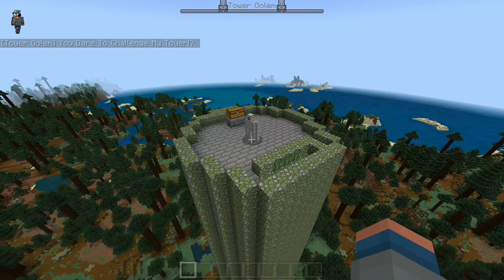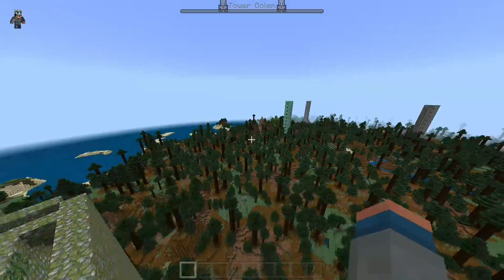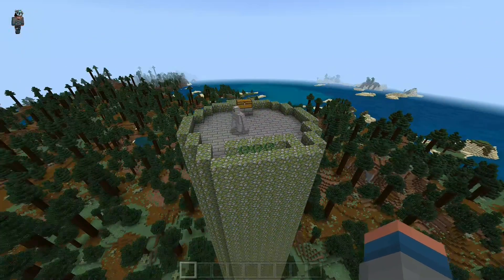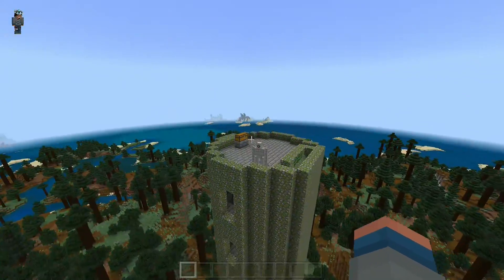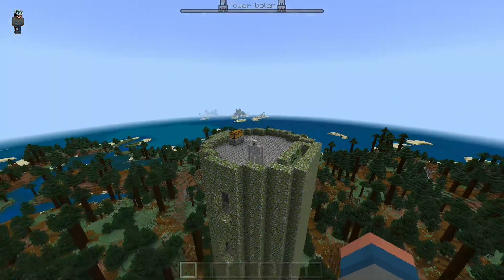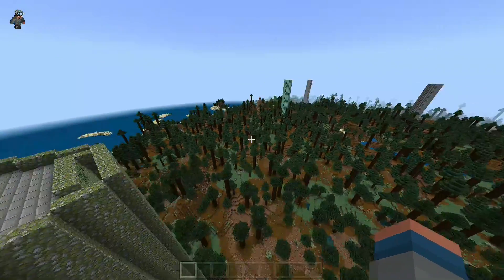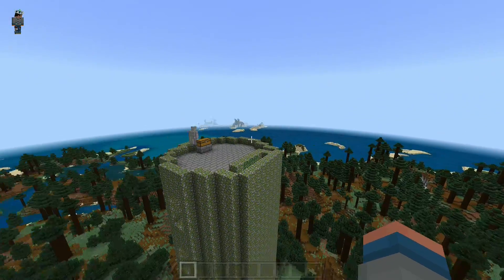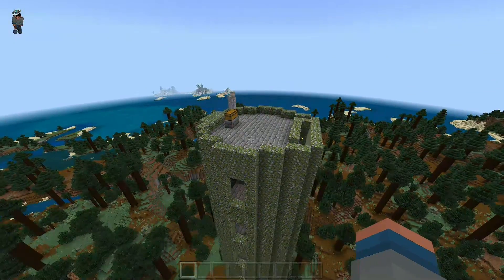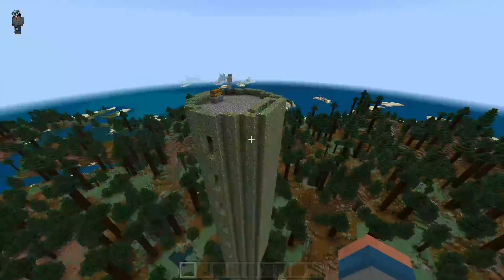He's still pretty much a retextured iron golem but he has that Java mod look from the Battle Towers mod. I've also changed the way he attacks — he now attacks like the Java mod, shooting fireballs out of his eye at you. They don't cause griefing damage, but they'll set you on fire and knock you back because they're explosions. I made it so they don't do grief damage, otherwise he'd just blast you into a hole or destroy the tower himself.